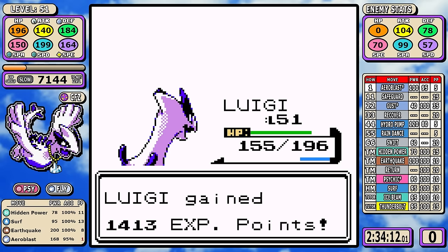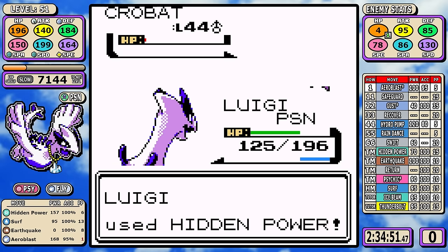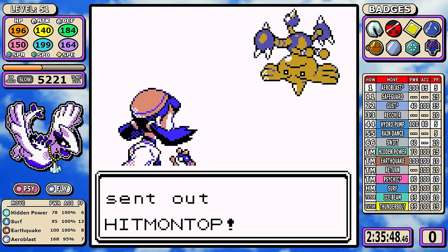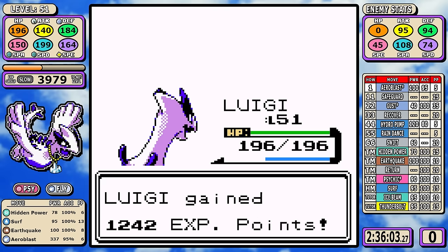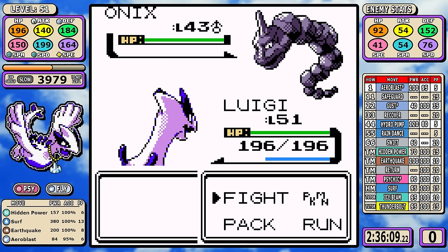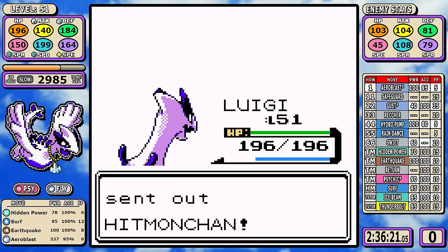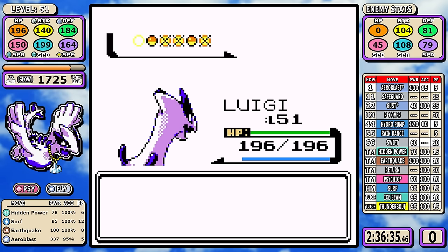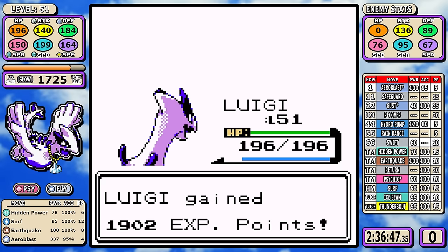Having to learn Earthquake for the previous rival fight and get rid of Return for the rest of the game did require adjusting the route, and we'll go over that during the Kanto section. Bruno is a supreme type matchup — it's really funny that the computer sends out Onix second because it has Rock Slide and thinks that's going to do good when I have Surf. Most of his team is Fighting-type so I have Aeroblast, and I made sure I had enough PP to one-shot all the fighters with ease. That's three Elite Four members down.